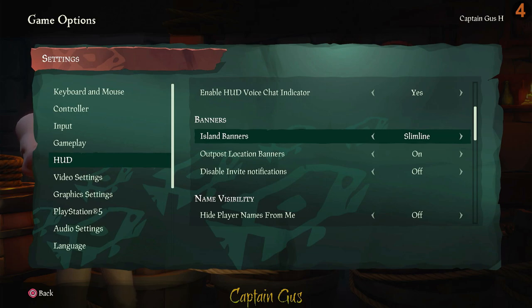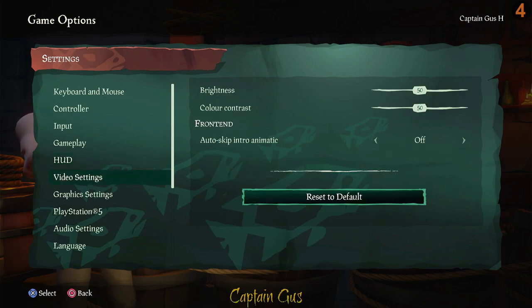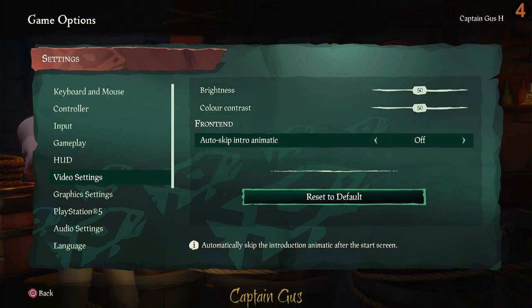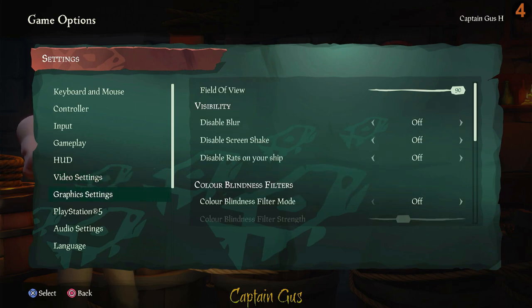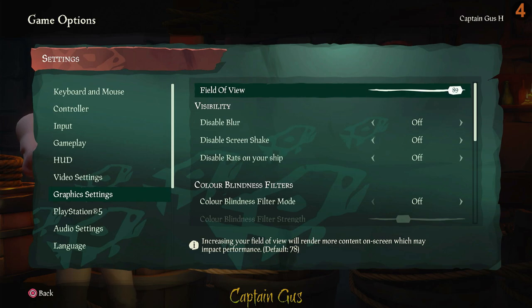You should have no HDR in your settings — if you do, turn it off until it's fixed. In video settings, leave brightness and contrast at the default 50 and adjust on your monitor if needed. Turn on auto-skip intro animatic so you don't see that animation every time. For graphics, set the resolution to 90 — the default is 78, and 90 makes a decent difference, so turn that up straight away.